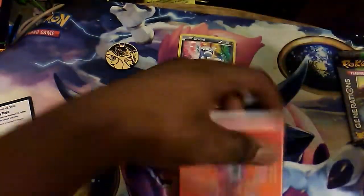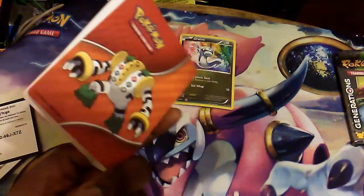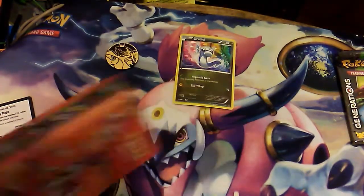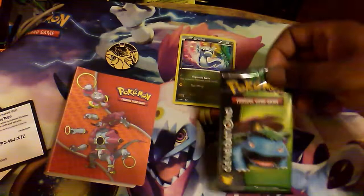Oh wait, there's something else. Holy — look at this. We got, along with the Hoopa coin, we also got a Hoopa Binder — a Hoopa Regigigas Binder. I did not see that coming. It looks like... it's 10 sleeves. Okay, that was the mystery item. I finally got one of those. I know what to use that for.